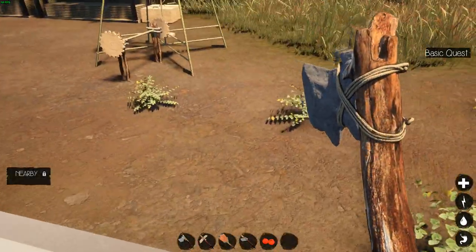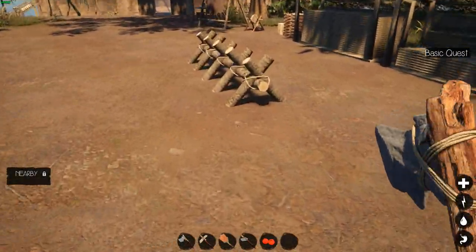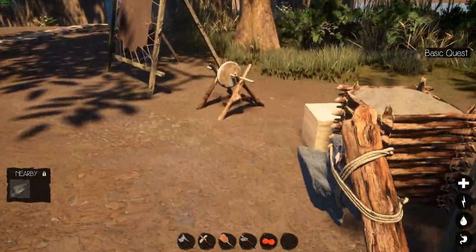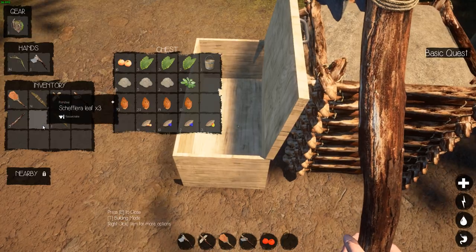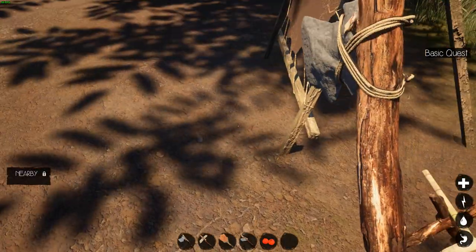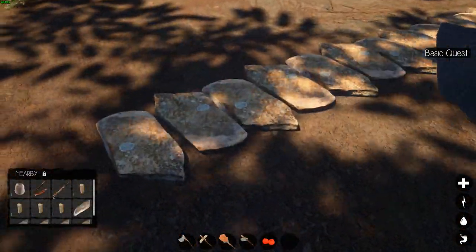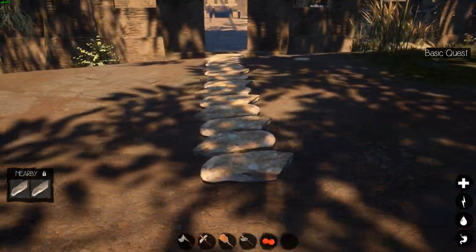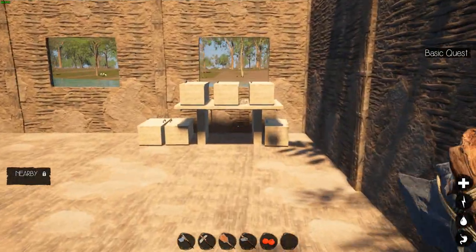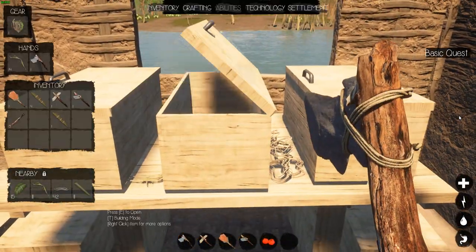Okay, so now we got — let's put the stuff away real quick and then we're gonna get working on the sawmill. We're making a stone walkway since there's no way to make roads in the game — we're gonna make walkways everywhere. It's gonna take a lot of time to find all the flat rocks for that, but it'll be okay.